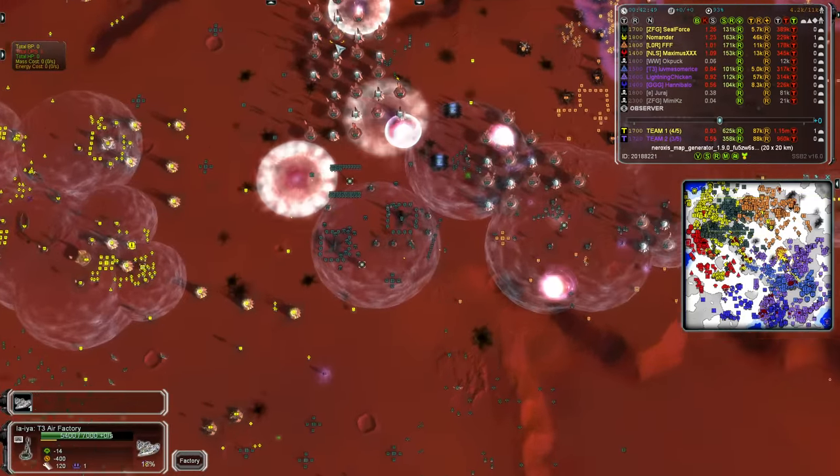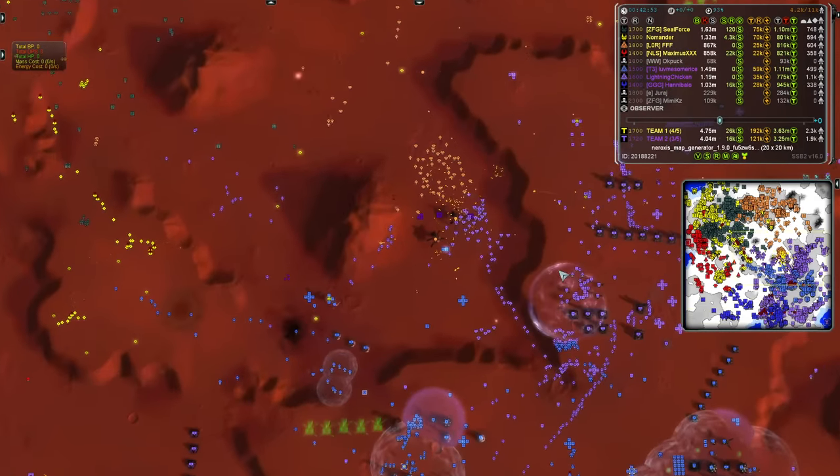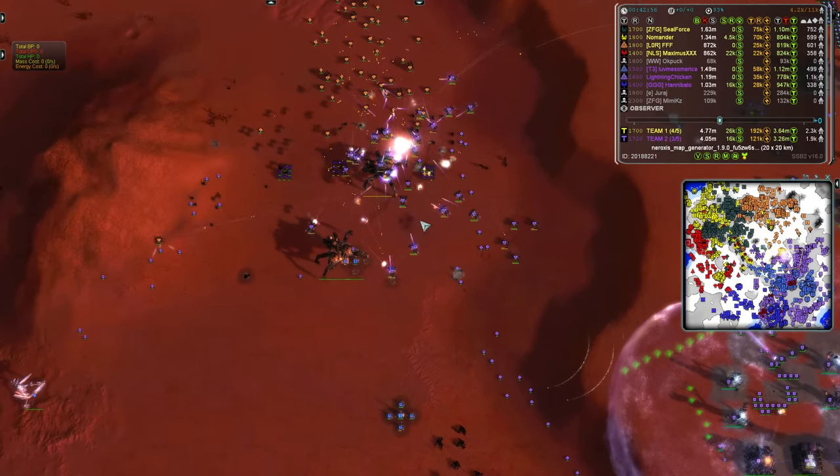Look at that - the Scathis fire continues to impact. How did that not take off Sealforce's air grid? I will never know. Megalith push in, a bunch of Broadswords for defense. Guys, if you are enjoying the game, make sure you leave a like. Let these players know, let me know.